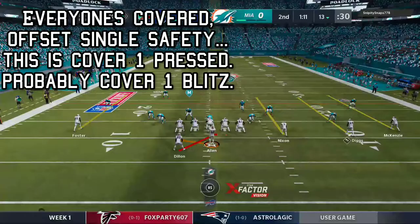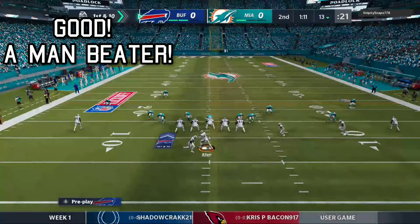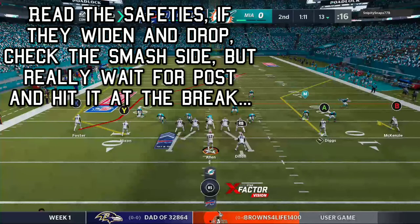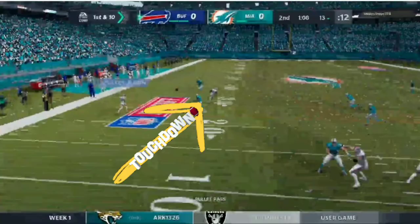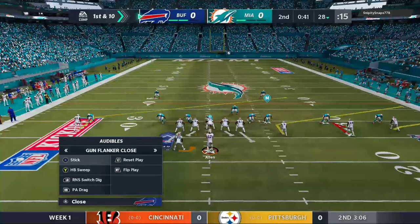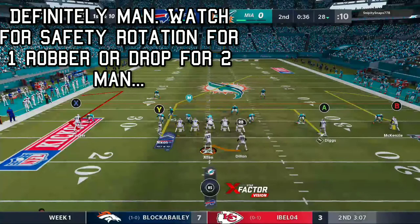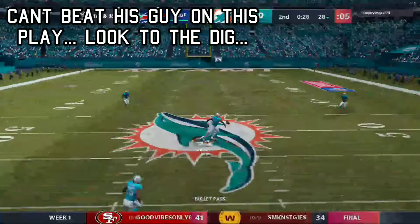Drive Number Four. This is definitely cover one — probably a cover one blitz. The question is what do you want to do? You can tell by that one safety being all the way over there by himself. This is a great play but I don't like what you do with it here. You should be looking for that post — that's a touchdown. Instead you completed the wheel; the wheel is very hard to complete, so cool, but you're settling for a 12-yard gain instead of a touchdown or a 30-40 yard play. Again you're kind of seeing a two-man look here.